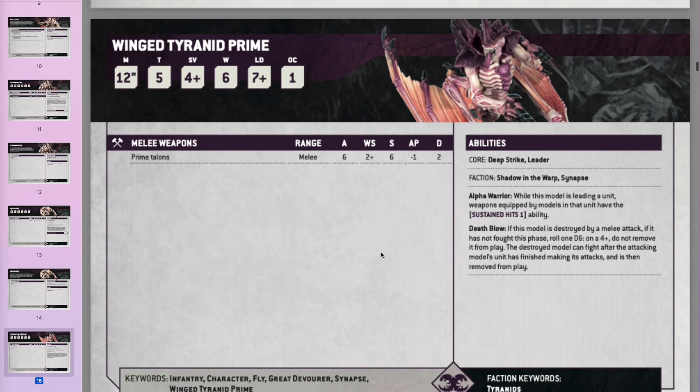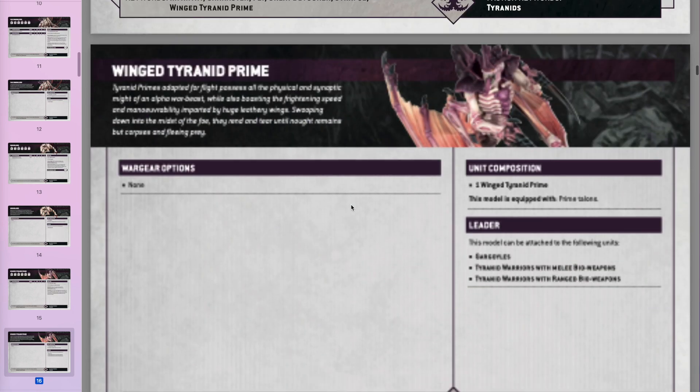The Winged Tyranid Prime is a new unit — basically how the old Tyranid Prime used to be but with wings, making him a bit quicker, though Fly isn't as good now. He can lead Warriors or Gargoyles and gives them a hits-one ability, though you can get something similar army-wide anyway. He's got 6 attacks hitting on 2s, Strength 6, AP minus 1, damage 2. Not bad at blending things — just need to see how many points he costs.